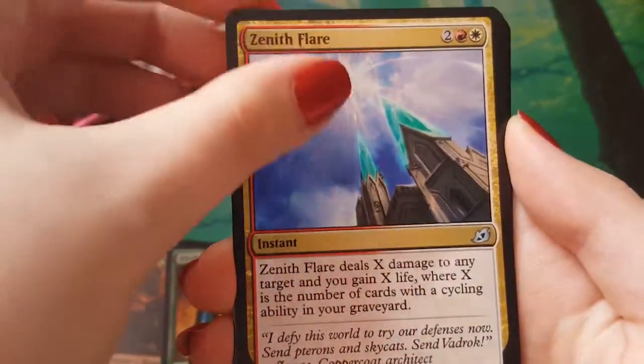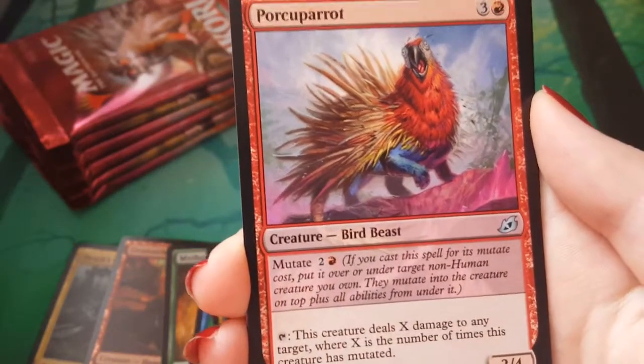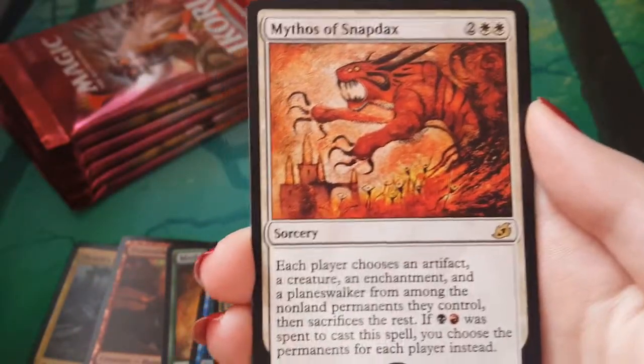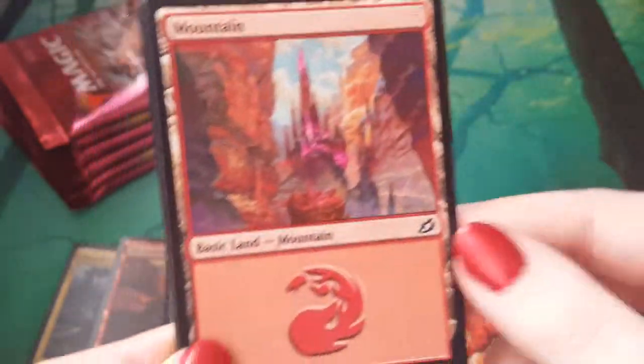Clash of Titans. Zenith Flare. Porky Parrot — our one true parrot in Ikoria. Snapdark! Mythos of Snapdark! So I think we are literally just missing one of them now. Not bad. A mountain. And a Human Soldier. Alright, this part of the box is cooling off, but to be honest I wouldn't be mad at it.